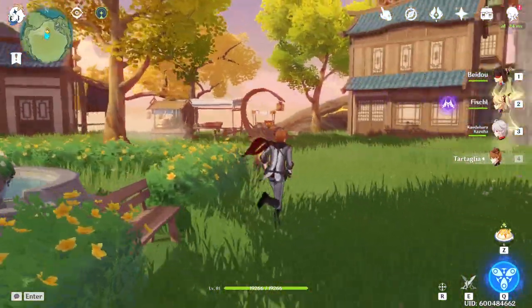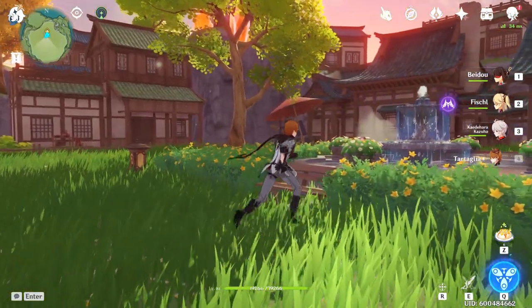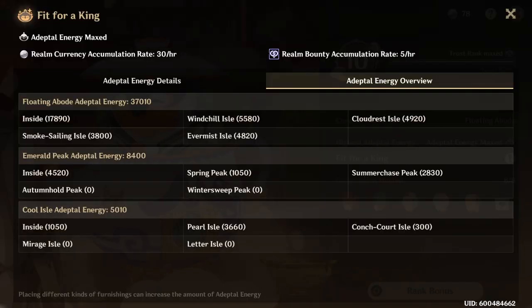That is my last and final area — definitely the one I'm the most proud of, the one I would want to live in honestly. Last but not least is the actual energy breakdown. My house is almost exactly at 18K. First island: 55K. Second island: 49K.